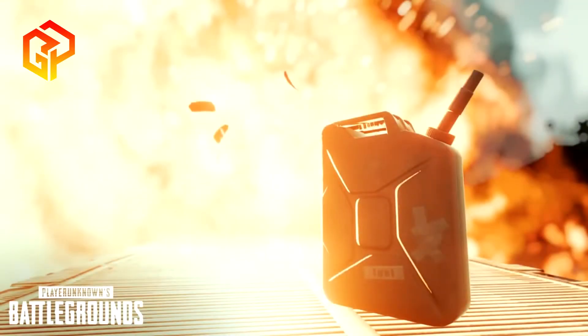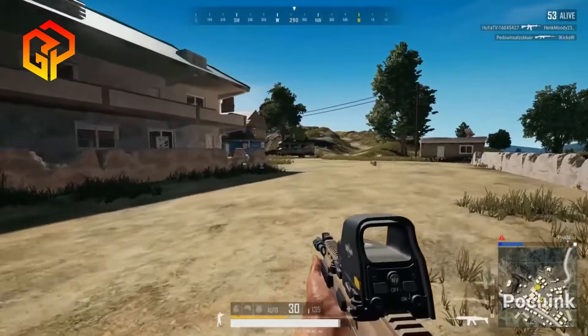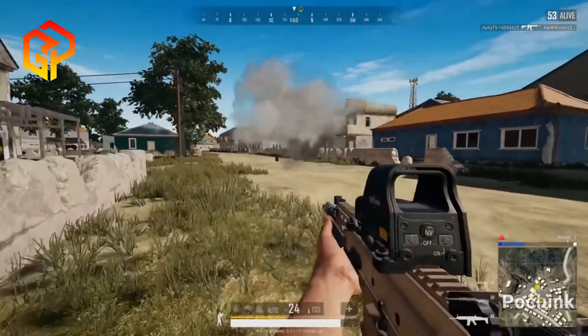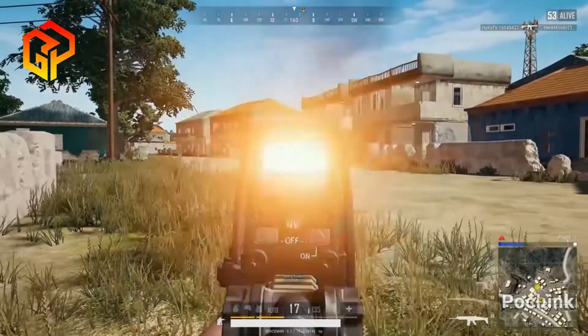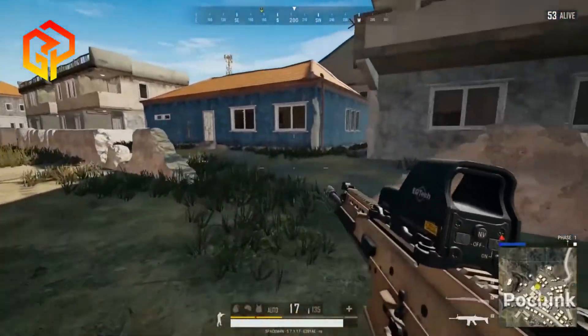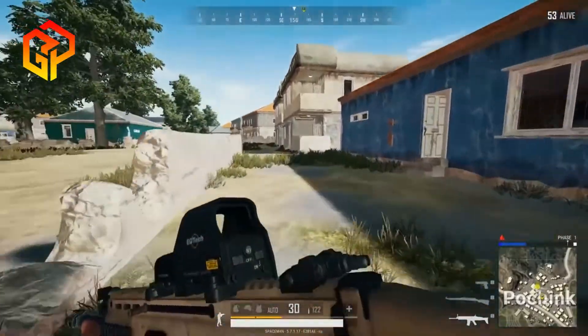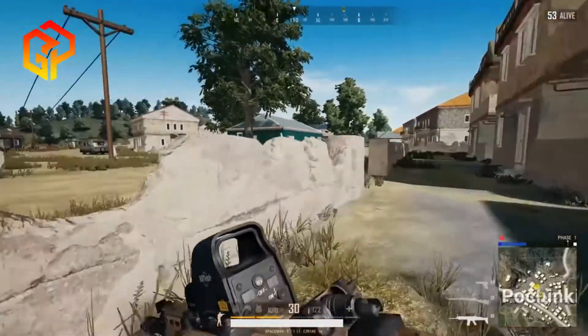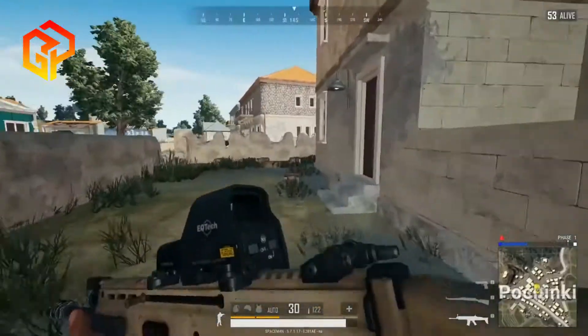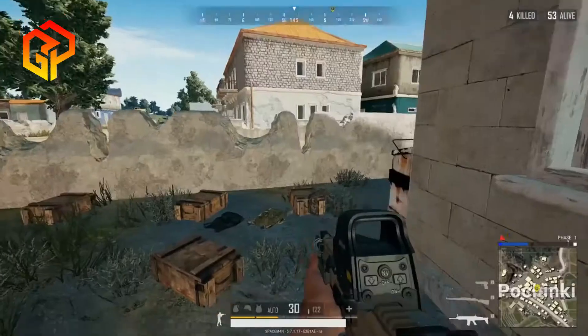Now heading to something explosive — I always wanted to blow up gas cans, and now we finally can! Its use was just to put fuel in vehicles, but now we're all going to use it much more widely. Put the cans close to enemies, or if you see any can near an enemy, use your bullets on the cans to blow them up. Just don't go too close, or you'll burn yourself!